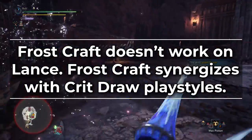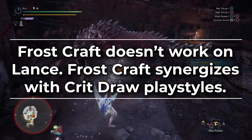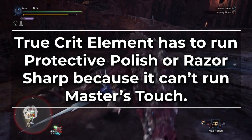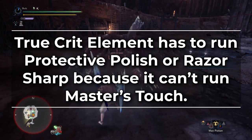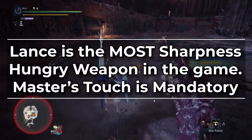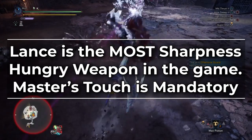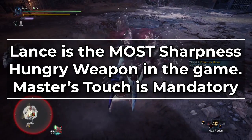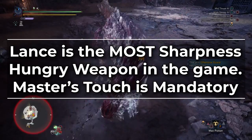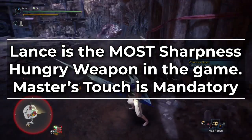Frostcraft won't work on Lance because Frostcraft specifically synergizes with Crit Draw sets. True Crit Element has to run Polish or Razor Sharp because it can't run Master's Touch. In theory, this is the highest possible damage for Elemental Lance, but it's impossible to run. Lance is the most sharpness-hungry weapon in the game — the only other weapon coming close is Insect Glaive. Dual Blades has an innate Razor Sharp built into the weapon which makes it only lose sharpness every third hit, while Lance hits almost as frequently but loses sharpness every hit.